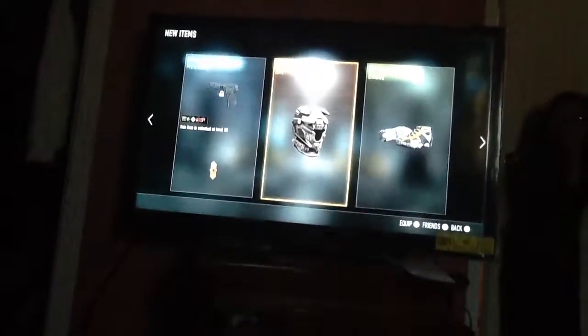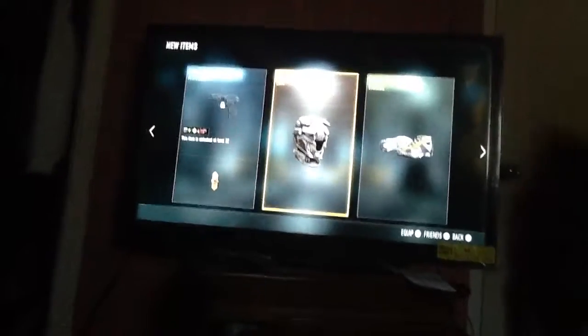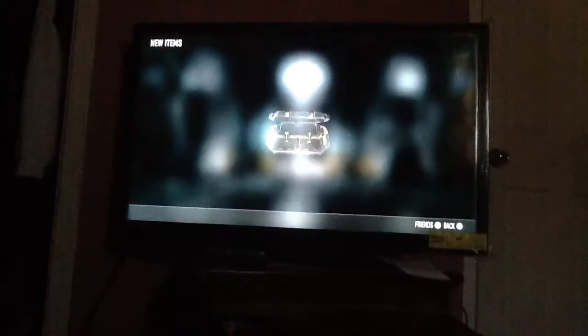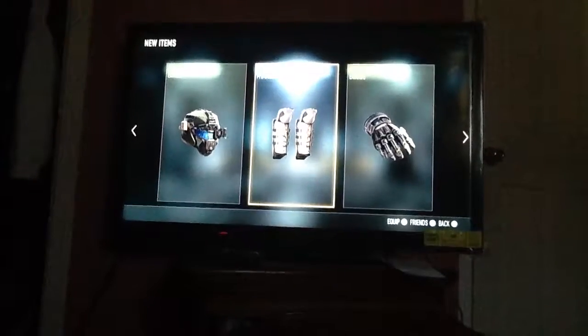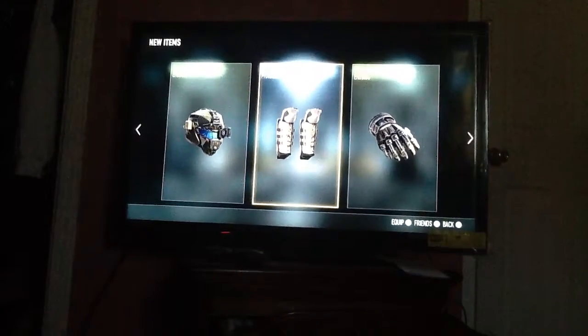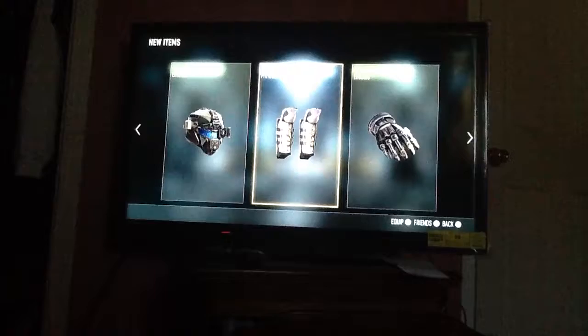Alright, so we've got the snappy, the trainer helmet, and the sentinel intel boots — that helmet looks pretty badass. And for our last one we got the sentinel intel helmet and the sentinel supports shin guards.